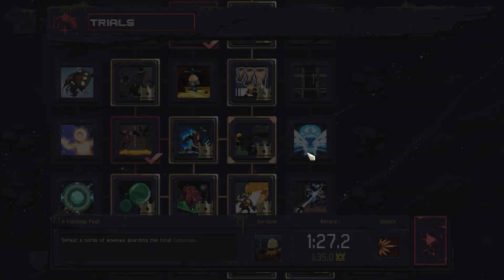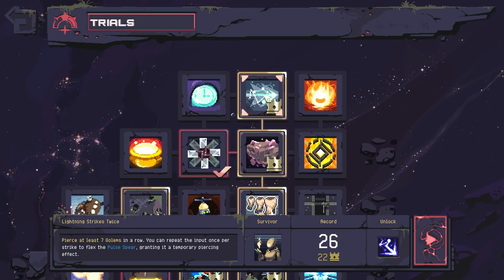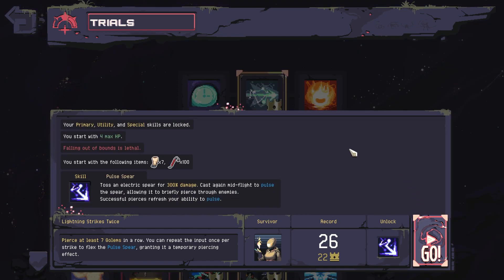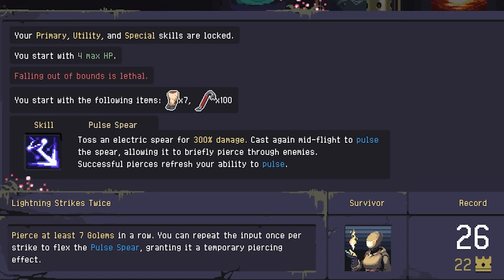As we continue onward, we come to another Artificer Trial, this one called Lightning Strikes Twice. Completion of this trial by taking out 7 or more enemies awards you with Artificer's alternate secondary skill, Pulse Spear, while taking out 22 or more earns you the Gold Medal.